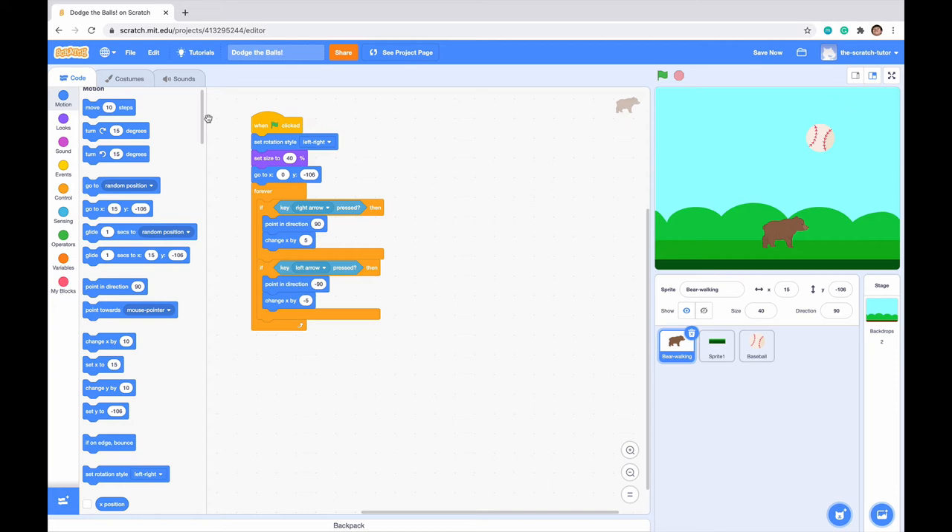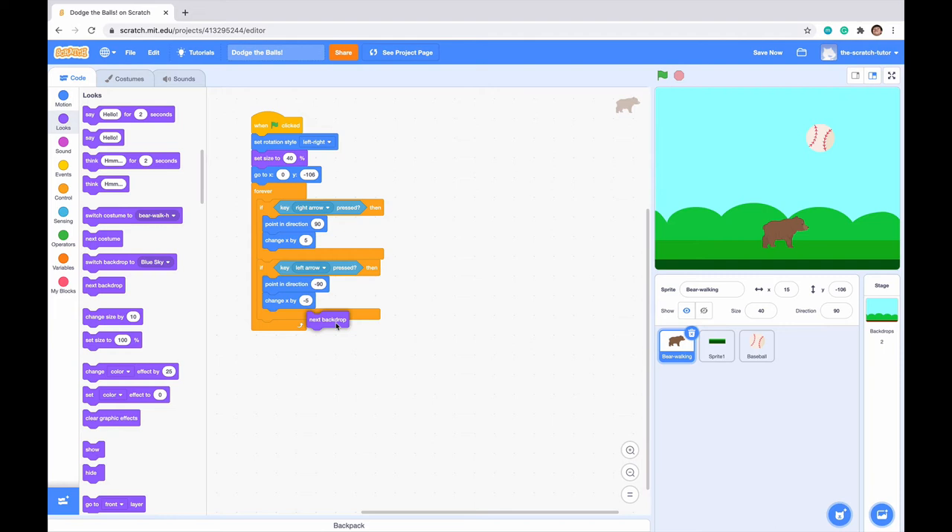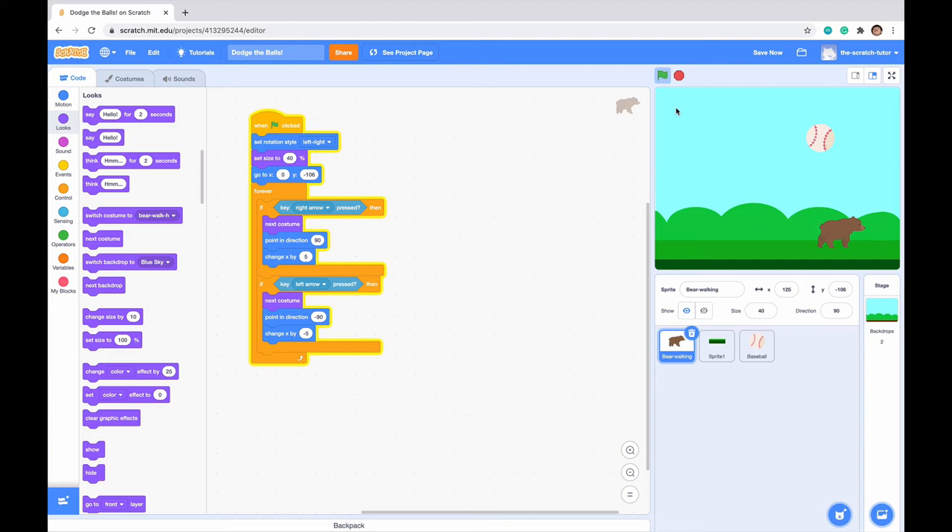We've basically got our movement script down for our bear. Next, let's make it look like it's walking when it moves. Go to looks and use the next costume block — add it inside both the right arrow and left arrow if-then statements. When we click the right arrow our bear starts being animated, same with the left, and our bear walks across the screen depending on which arrow keys we press.